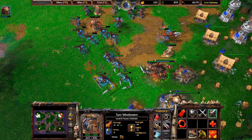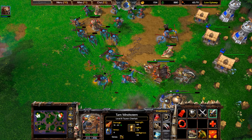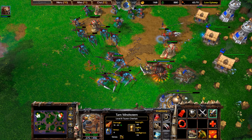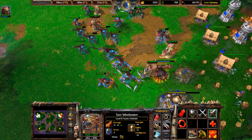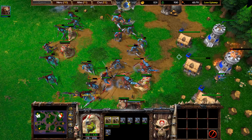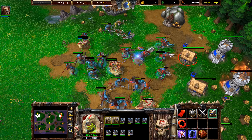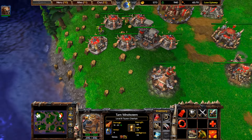Remember the build order: great hall, select, build peon, put five peons into the gold mine, then it's burrow, altar, war mill, barracks — and then you can get a spirit lodge and tech up from there. You're basically massing headhunters and shaman. You don't actually even need the shaman to do this. Another unit you may want to get — build a bestiary. This allows you to produce a kodo, which provides an aura that increases damage to nearby units and can be upgraded.